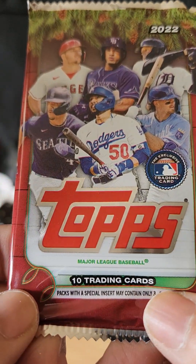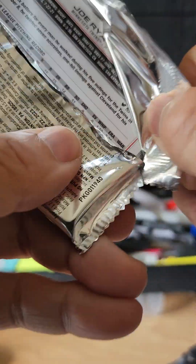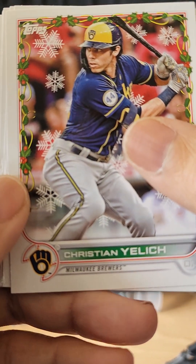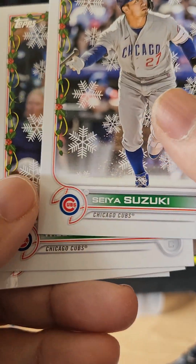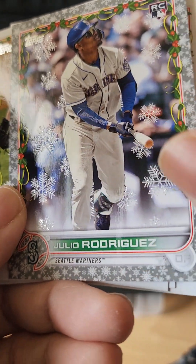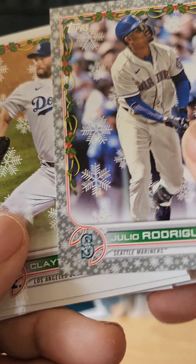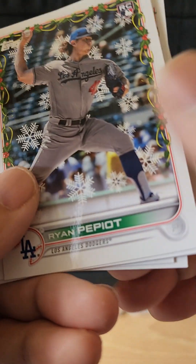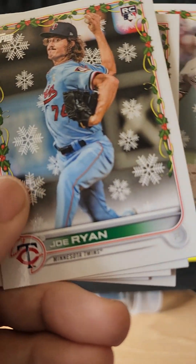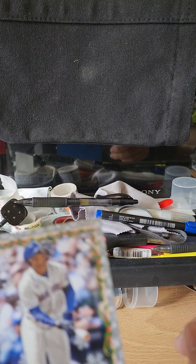Last pack of the Tops Mega Box — ten trading cards. We already pulled a relic, so not expecting much. Last pack: Yelich, Suzuki rookie card, Contreras, Stephen Kwan — he was a good rookie — and another Julio Rodriguez with the embossed snowflakes sticking out, very cool. Kershaw, Nasty Nestor Cortez, Ryan, back to Yelich.